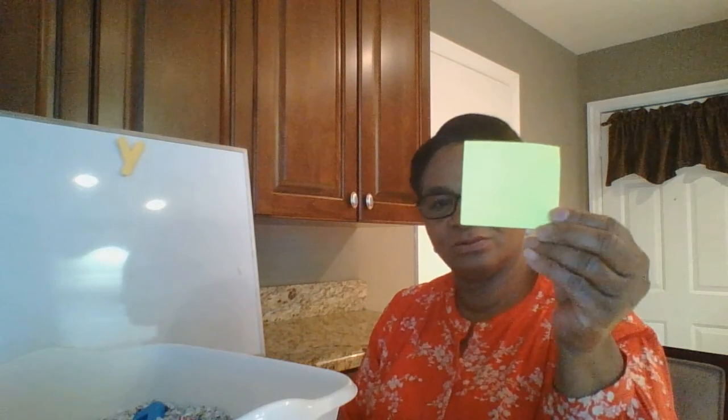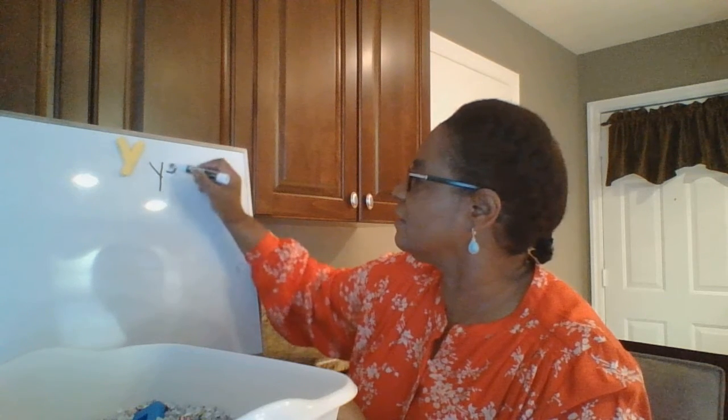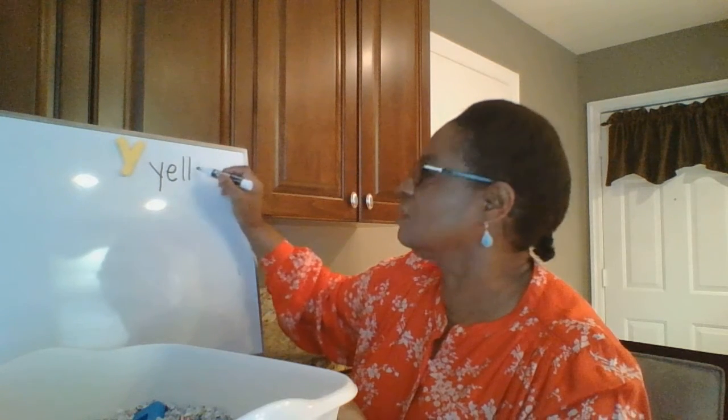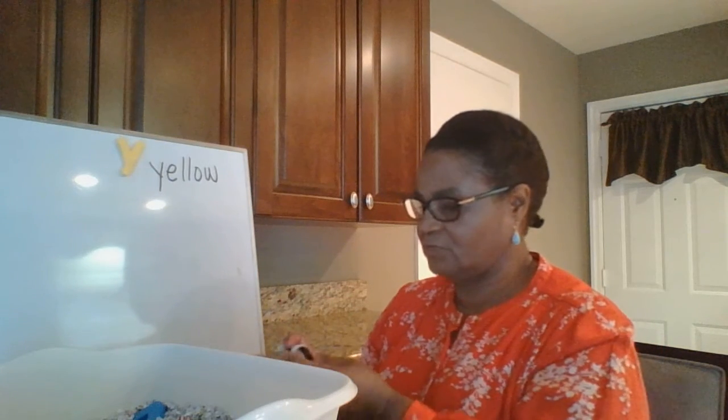Let's see what Mrs. Iza is finding — the letter Y! Remember, we're hunting for letters that I buried as treasure. The letter Y — what can we think of that begins with the letter Y? Oh, the color yellow! Yellow. I'm going to write it down: Y-E-L-L-O-W, yellow. Let's see what else we can find.